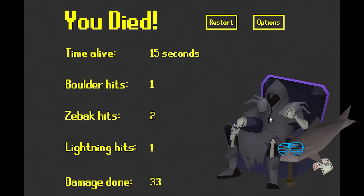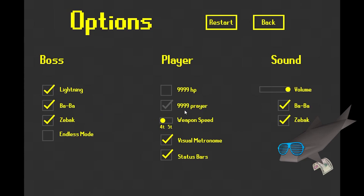They call him ze back cuz he don't hold back. Let's check those options. You can swap between bofa and shadow, change volume settings, and best of all turn off the big lizard.